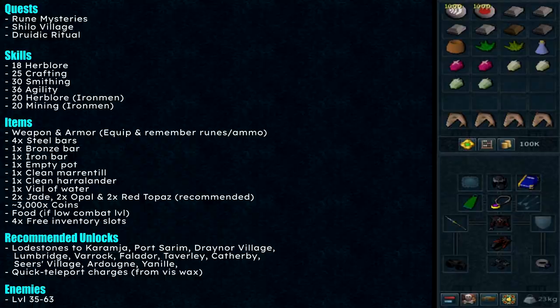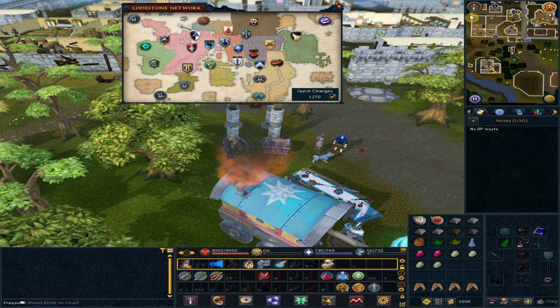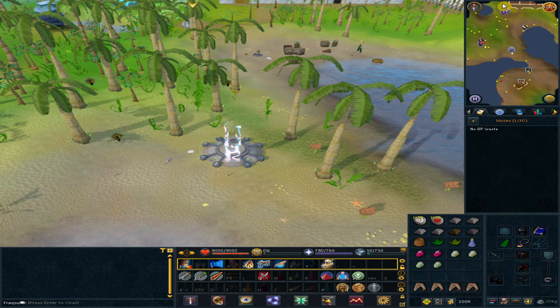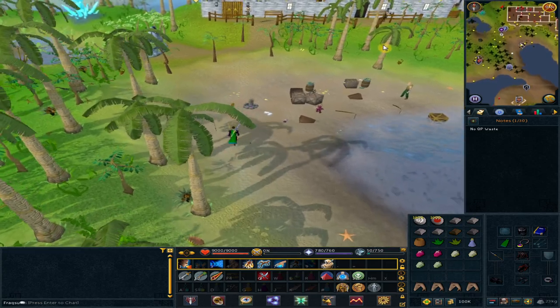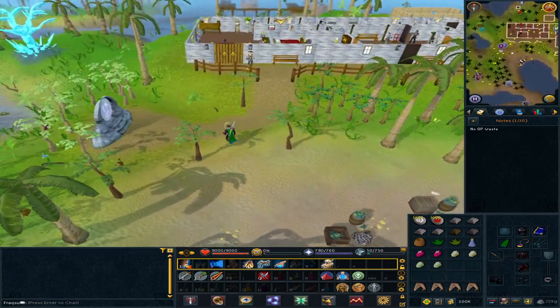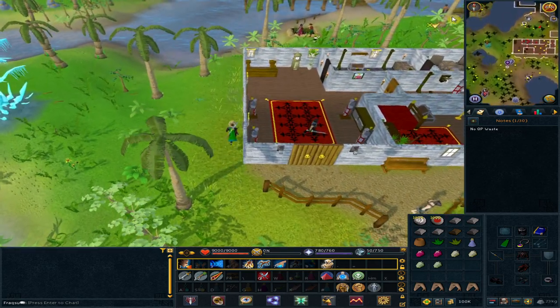Let's go! To start off, use the lodestone to Lumbridge. Run north — we are heading to Shiloh Village, so we will be using the shortcut. Go north-east towards the transportation icon.